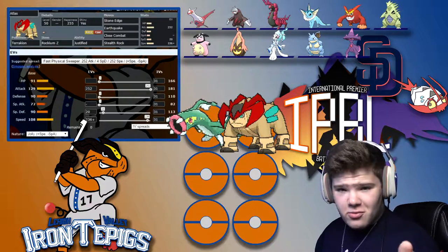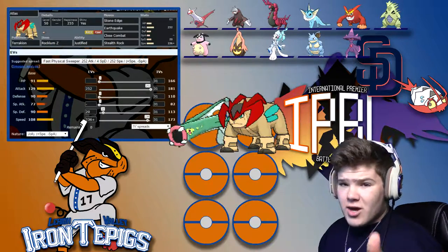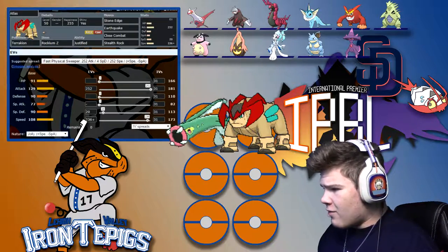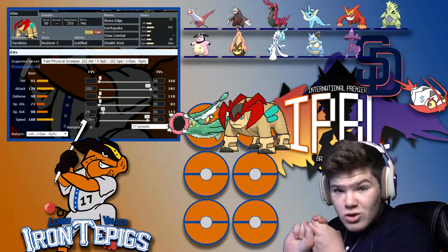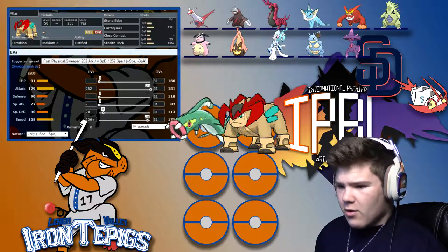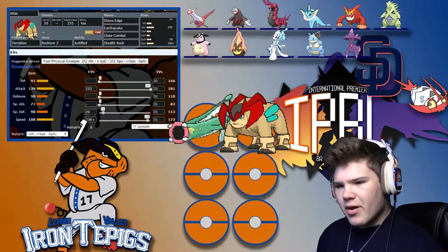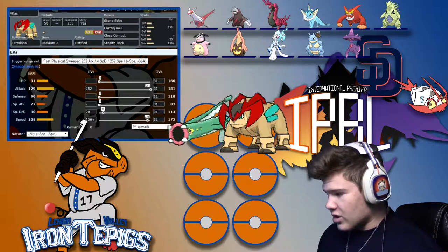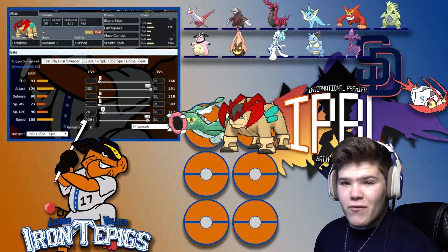Those are the only things that actually resist Rock on his team, and Rocky Helmet will still do a hell of a lot to the Excadrill — not as much to the Nidoqueen, but Earthquake handles both of those. This thing outspeeds both, provided they are not Scarfed. Close Combat is very nice for the Tyranitar and Miltank. He does have Pokémon that are immune to it — the couple Ghost types and Latias, which is very good against it. Overall, this should work out. Stealth Rocks can be very nice to get chip damage on the Scolipede and Darmanitan.